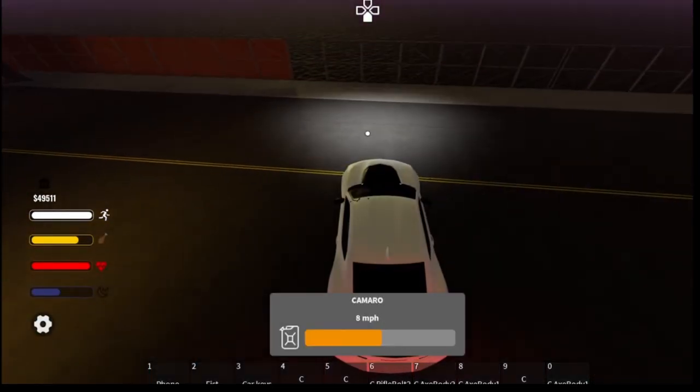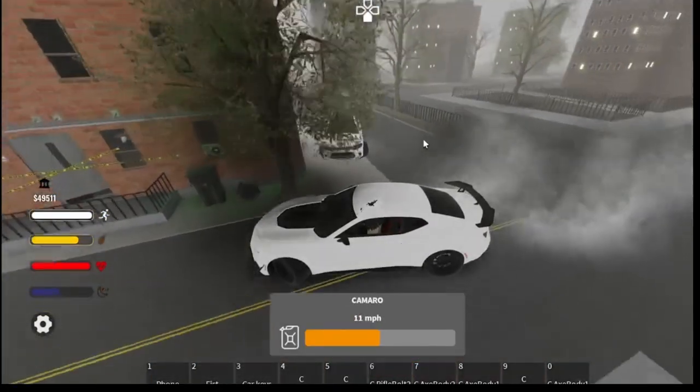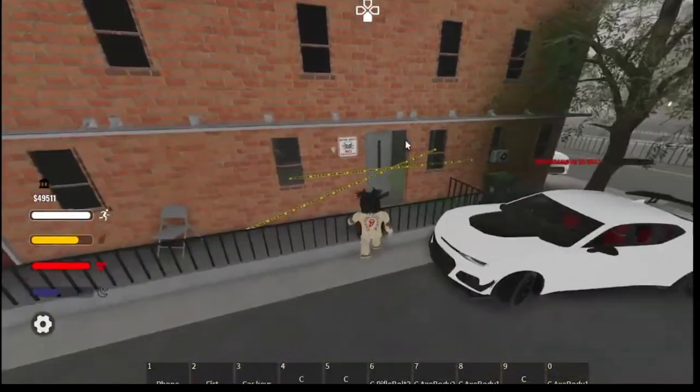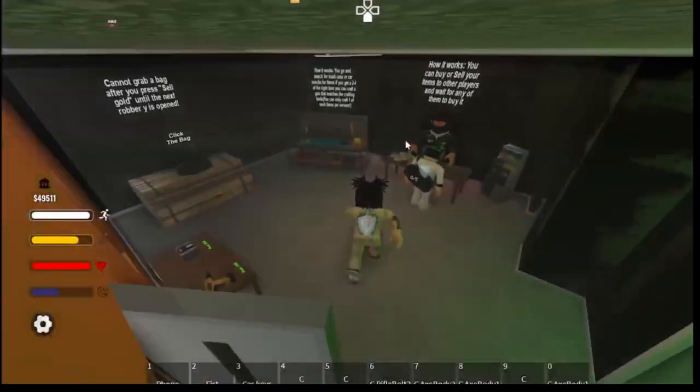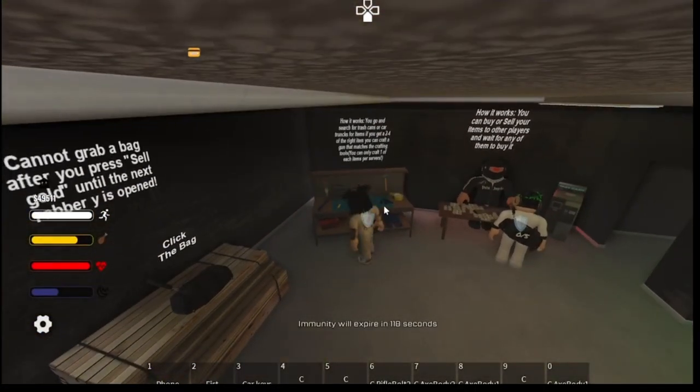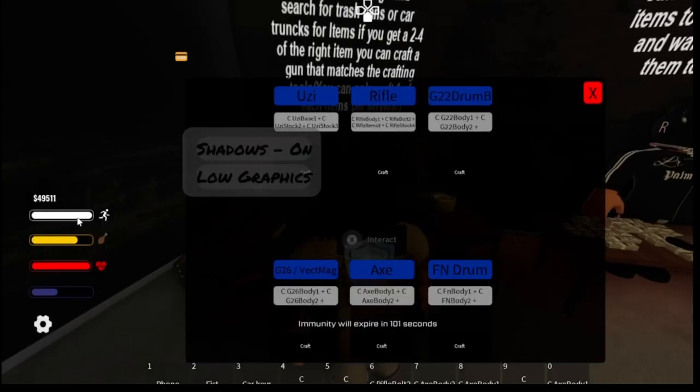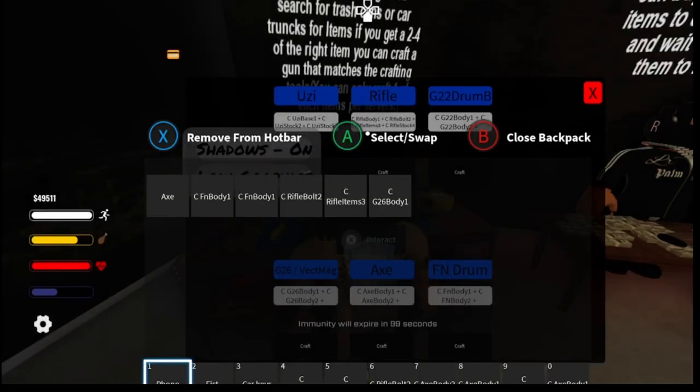Y'all see all that — I got all that stuff in my inventory. Now you gotta go to the hideout, and you walk up to this little desk in here. See, this is what I'm telling y'all — you're gonna need all different types of parts, because you need a whole bunch of parts for your AR. I'm gonna let y'all see how the weapons work inside the video, I'm not gonna spoil nothing.